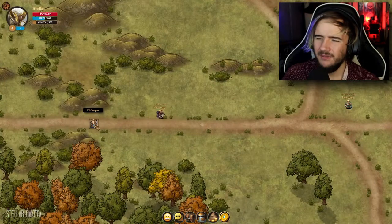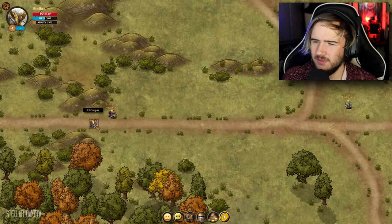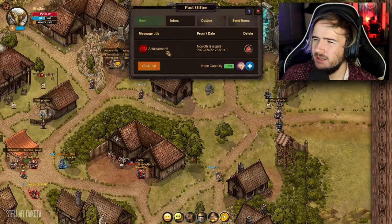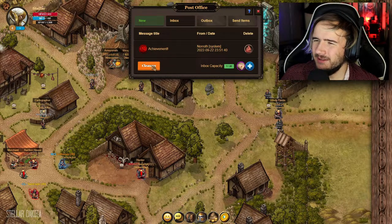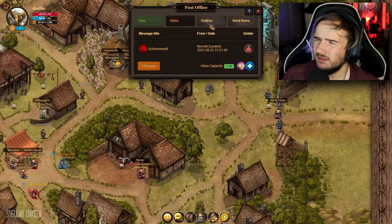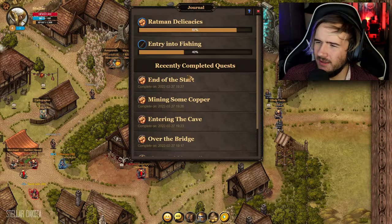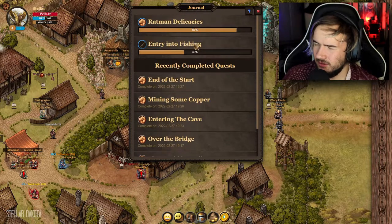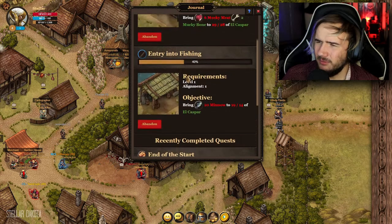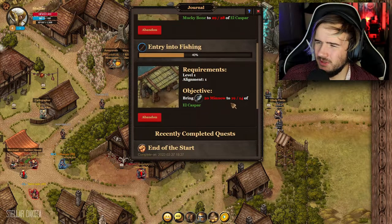Let's go back to town and see if we can complete our missions. Do I have to teleport? The movement is so much smoother and I love it — definitely props to you guys. Achievement! I did something. Recently completed: End of the Start. I don't remember how we see our daily quest, but we're 40% done with the fishing one, which makes sense. And we're at 87 of the monkey meat — I just gotta remember where that is.